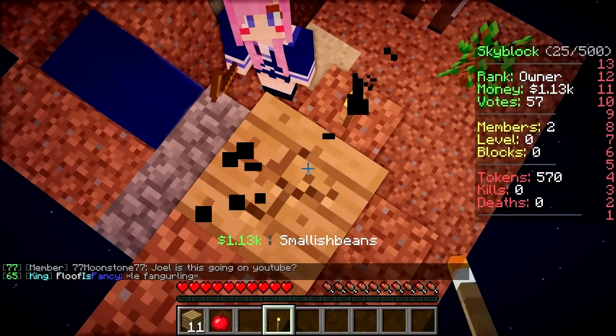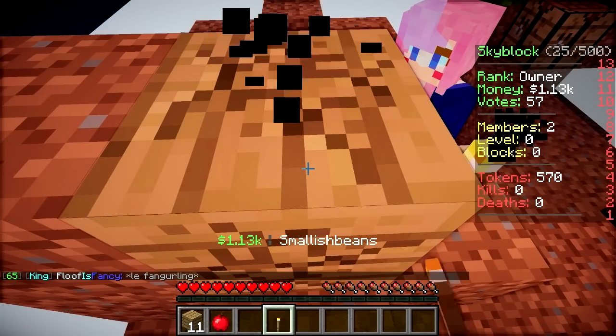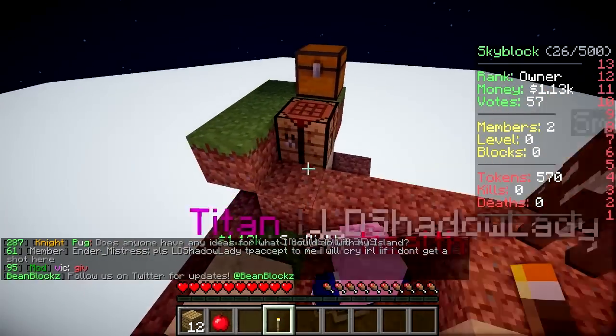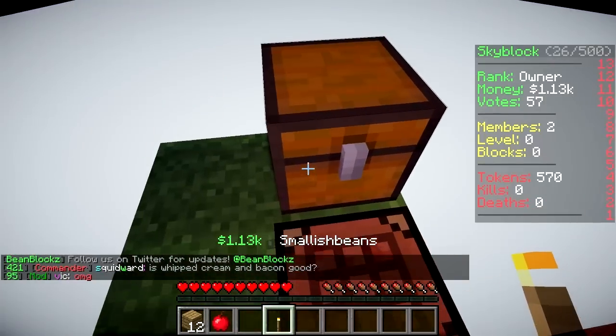What happens if I fall off the edge? Do I die? Yes, and all your stuff goes with you. Put the wood on top of the lava - good idea, you idiot. You're gonna fall. No, it's fine, I've got this. Put the cobblestone block on top of it. There we go. So what do we need cobblestone for? Everything. Cobblestone is life, Joel.